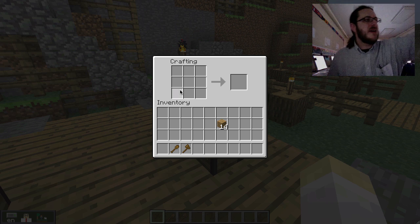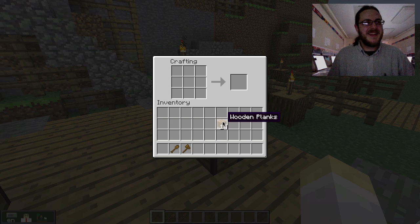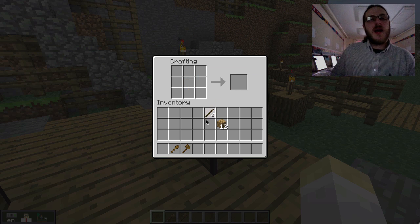I don't have any more sticks. Who remembers how to make more sticks? Talia — a plank on the bottom, so right-click, right-click, one on top there — right on top of the other one. Good, you got it, you remember. There I have four more sticks. Now I've got plenty to make the last tool.